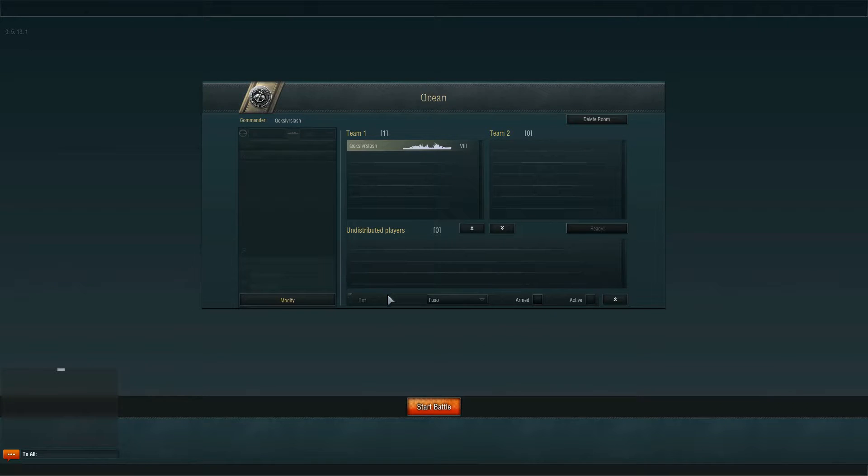But say you just want a dumb target to practice some angles on. You then drag this to the various teams you want it on. So now I've put a Fuso on that team. I can put one on this team. Say I want a Mayhan that runs around shooting on my team as well — I can do that, and I'll put another two on the others.